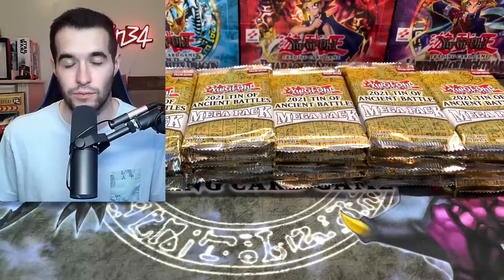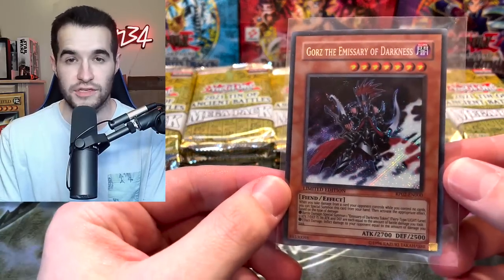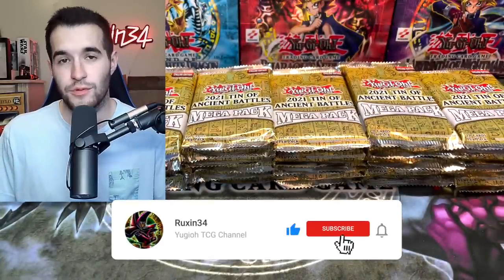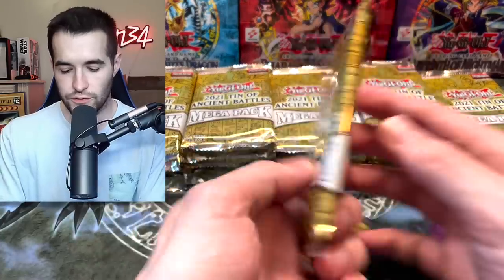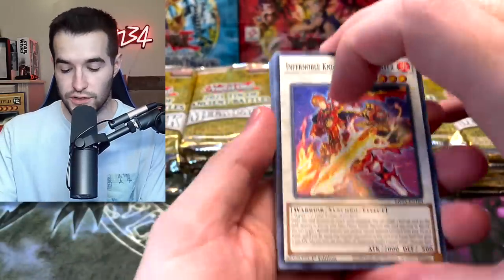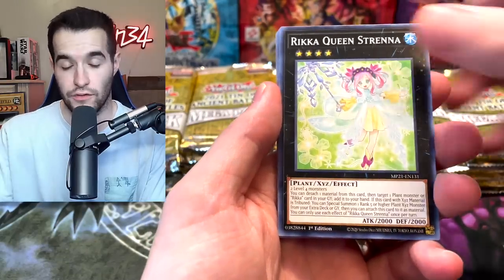I don't care how many cases we have to open. We'll keep going — I only have four more. We do have a quick giveaway: I'll be giving away this Gorz the Emissary of Darkness from our 100K opening. All you have to do is like this video, subscribe, and let me know how many packs it will take to pull two Nadir Servants. We got zero out of a case last time. We have 36 packs here to start.